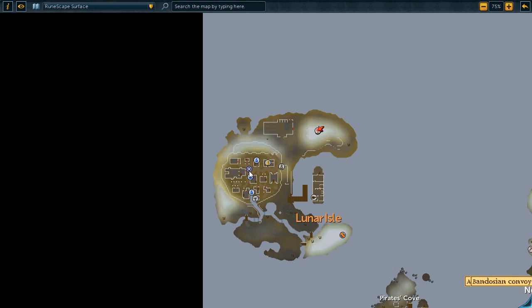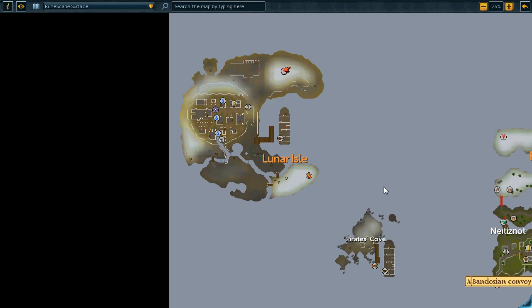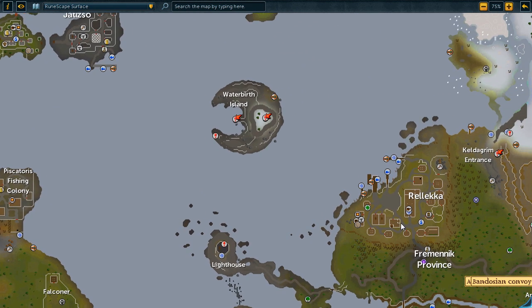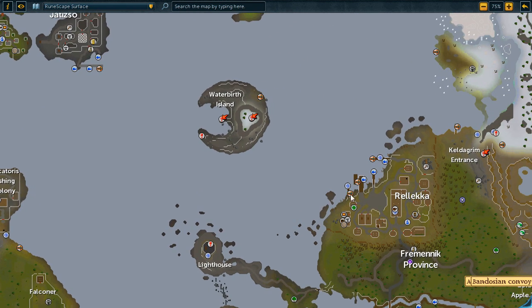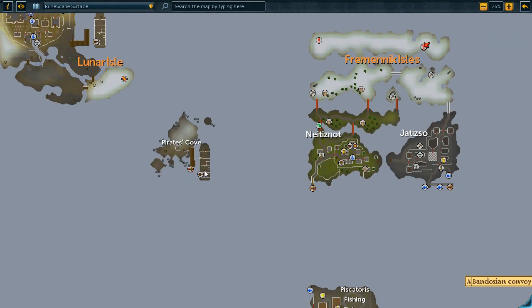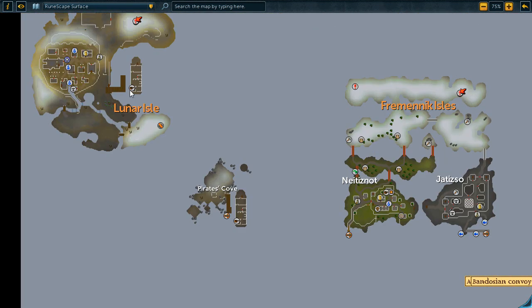It's not the only way, though. On the western dock here in Relica, you can talk to Lokar and he will throw you to Pirate's Cove. You hop on the ship, talk to the captain there, and they'll put you to Lunar Isle. If you do not have the Seal of Passage, you simply lie to Lokar and tell him you're just going to Pirate's Cove. If you've activated the lodestone, that becomes the quickest way.